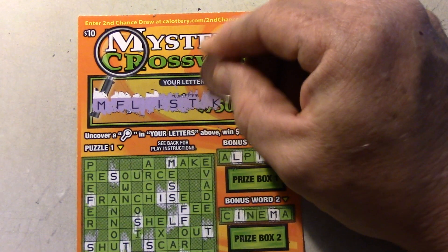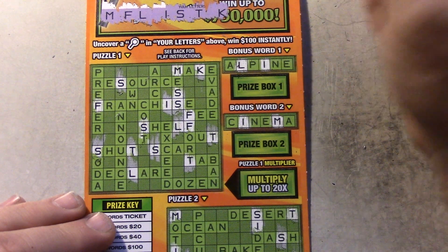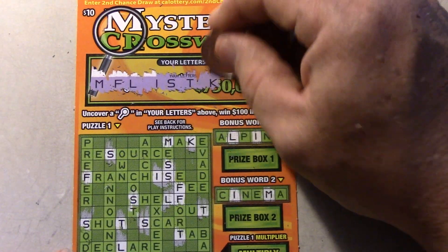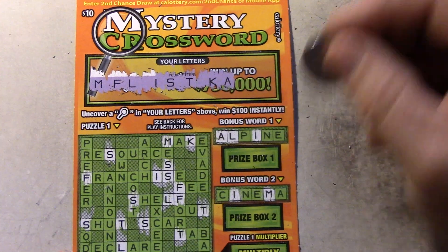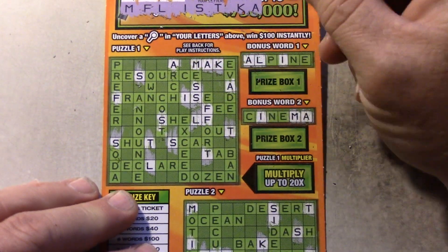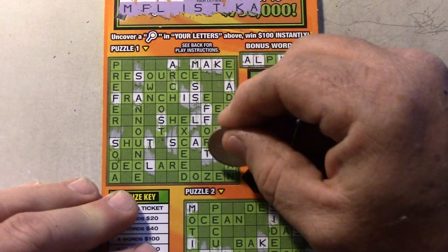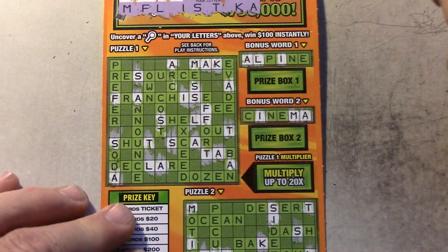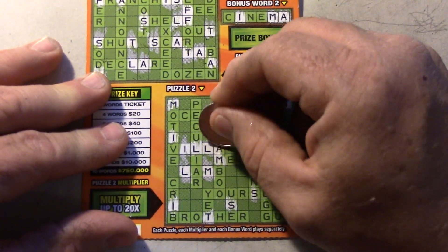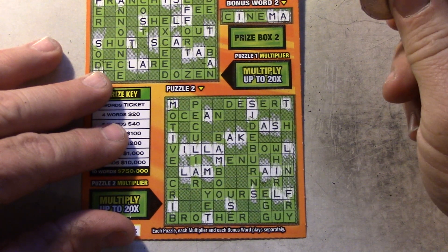Next one — K's. We've got to look for all the K's. Here's Make — that's the only K up in the top one. We've got Bake right here. And that's it. Next, we've got the A's. There's A on Alpine and Cinema. Looking for all the A's: Arch, Make, Evade, Franchise, Scar, Tab, Van, Declare, Soda. All the A's at the bottom: Ocean, Dash, Bake, Rain, Lamb. And that's it, there's no more A's.